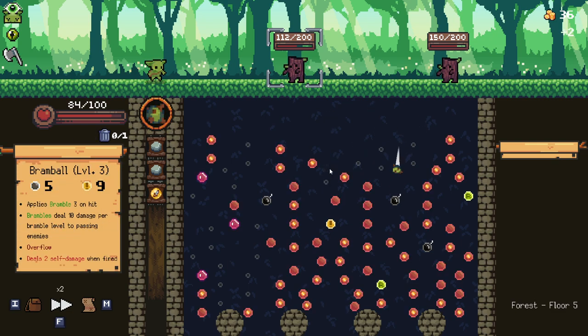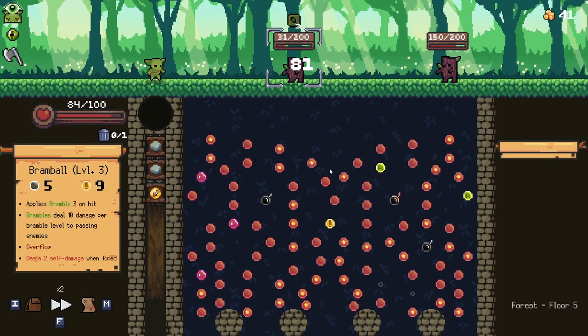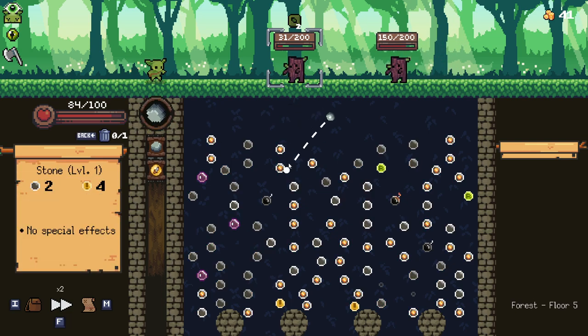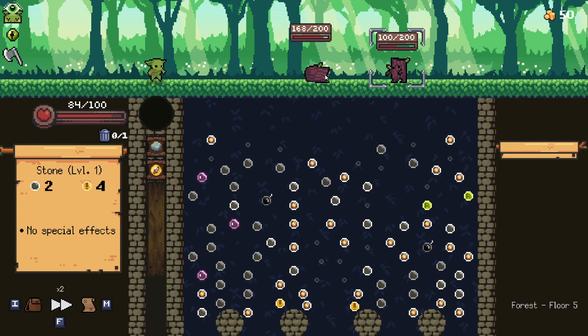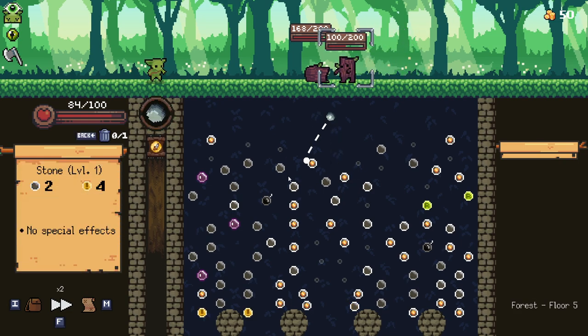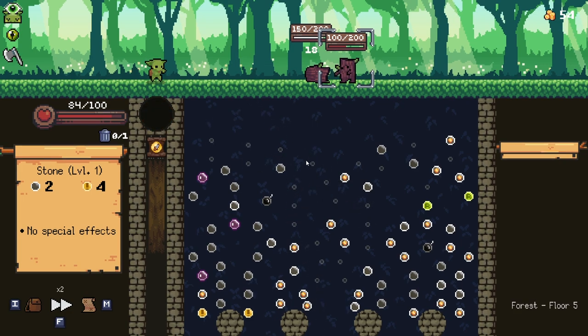I think the Bram Ball here is going to be pretty darn good, because now he has Bramble so he can't move, and enemies that pass through him will take some extra damage, which is pretty good. Again, I want to go for all the money I can get here. It's not always plausible to go for all of it. It's a shame that the Bramble doesn't stay on the body — I realize that doesn't make a lot of sense, but that would be kind of fun if it did.